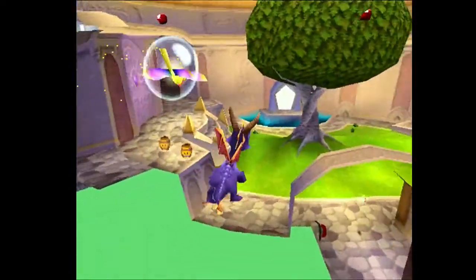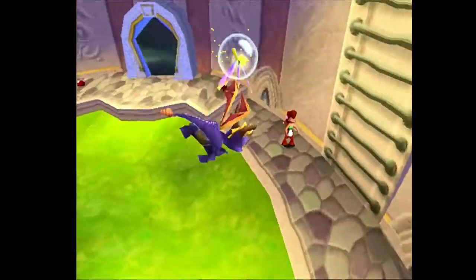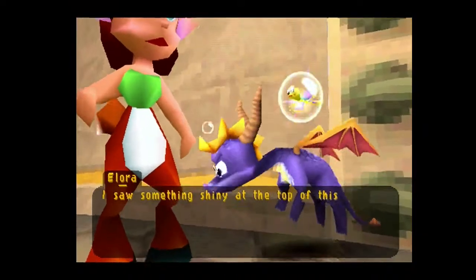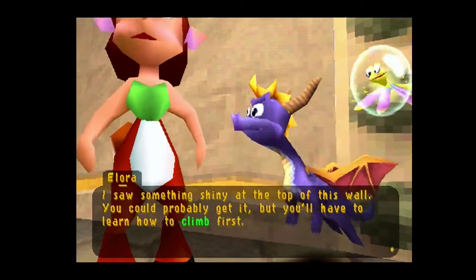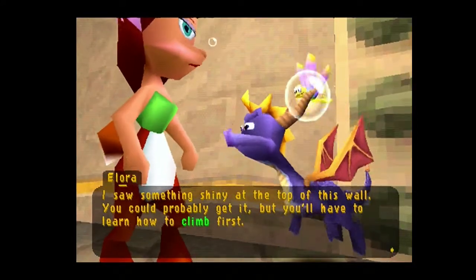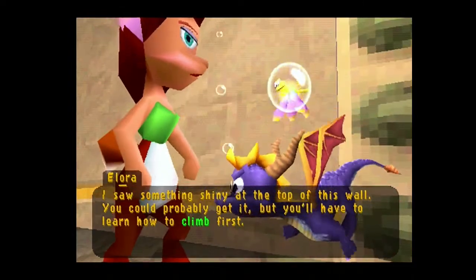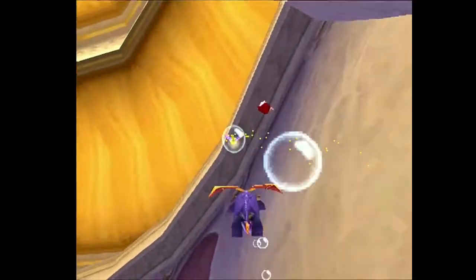One thing I love to do is this — Ellora down there, if you speak to her while swimming, she will say: 'I saw something shiny at the top of this wall. You could probably get it, but you'll have to learn how to climb first.' I like how she's looking that way but I'm over here, so she's talking to nobody. But she tells us we can climb, and I say no — we can swim. Because now I'm going to swim up to the very top instead.